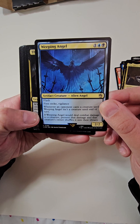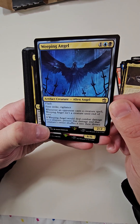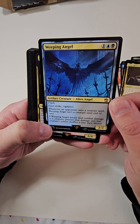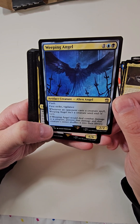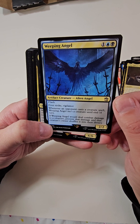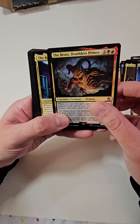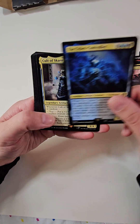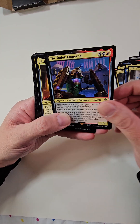Weeping Angel — I like this card. It has Flash, First Strike, and Vigilance. Whenever an opponent casts a creature spell, Weeping Angel isn't a creature until end of turn. If Weeping Angel would deal combat damage to a creature, prevent that damage and that creature's owner shuffles it into their library. I like to run angel decks, so I definitely like that card.